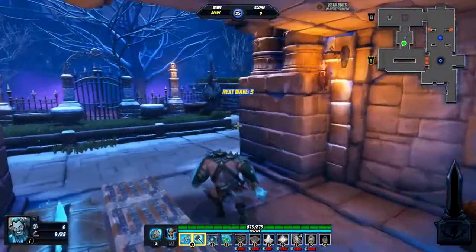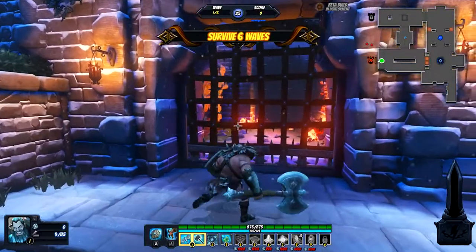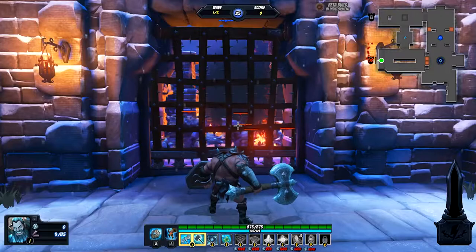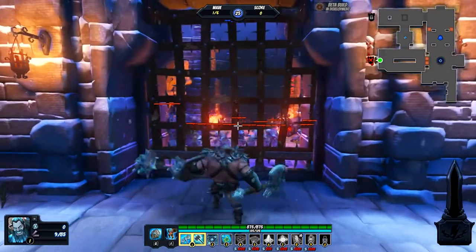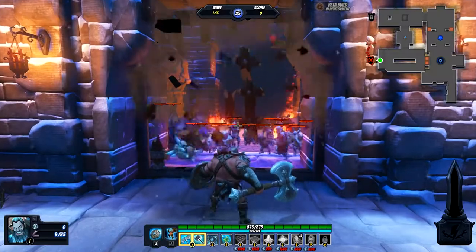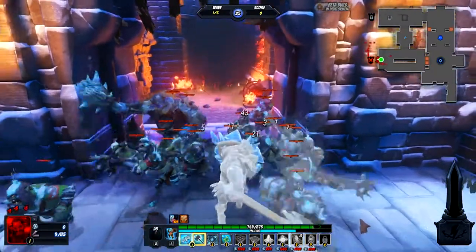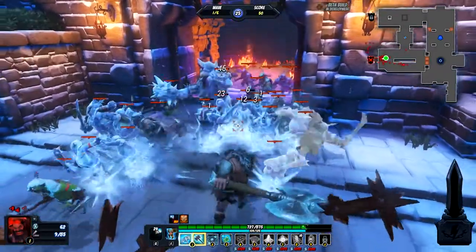We're going to hit Z and greet the enemies over by this gate. When they come out, we're going to pop Hogarth's shield ability, and then they will hit me a few times, which will build up his damage early and help us take them down a bit quicker. As we're swinging, we're going to kite backwards and just make sure that we're getting some good hits in.